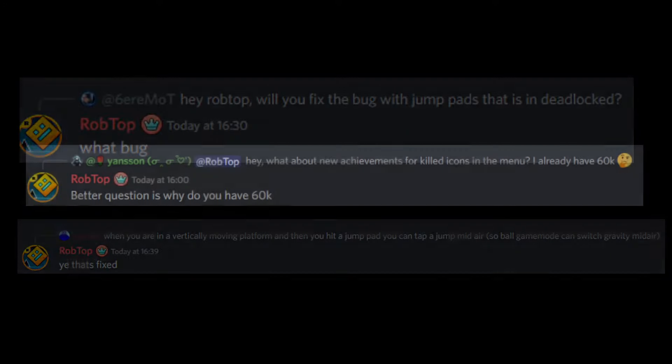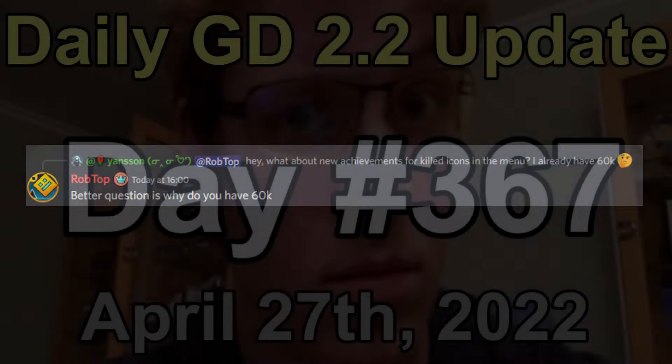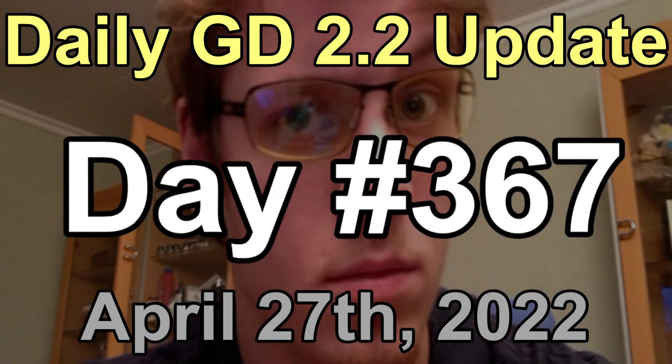And then this guy managed somehow to kill 60,000 icons in the title screen — how, I don't know. But anyway, this has been your daily GD 2.2 update for April 27th, 2022.